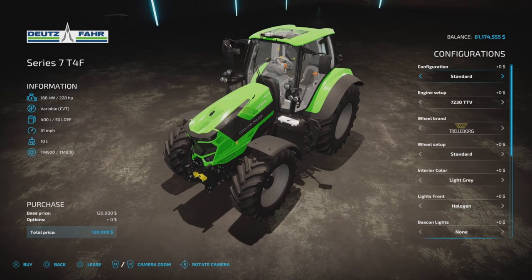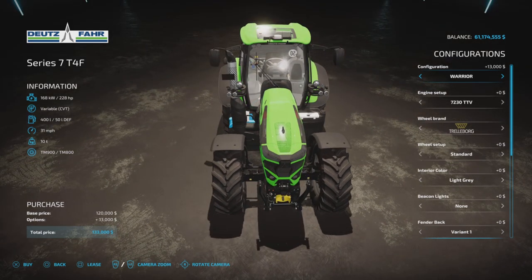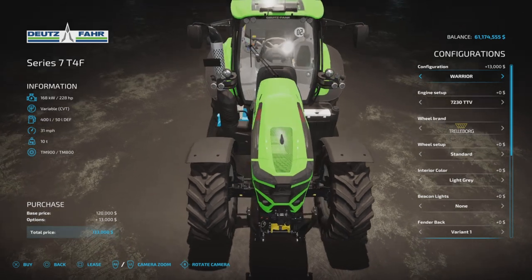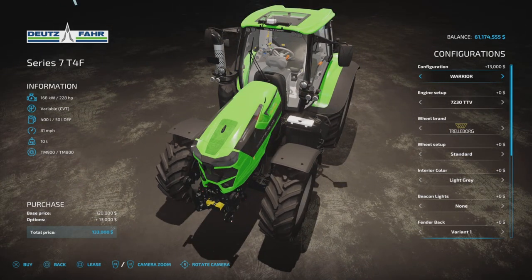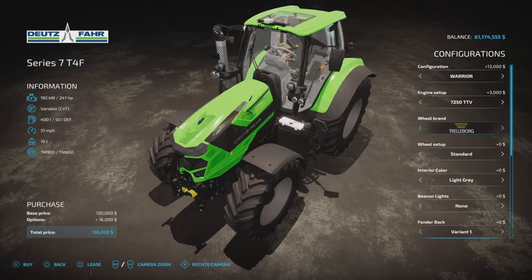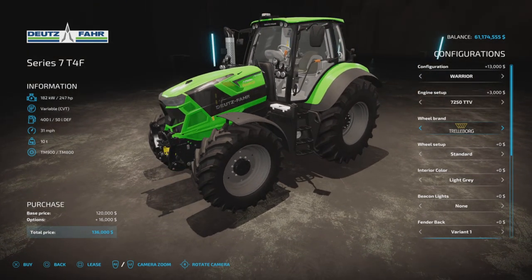Configuration options are Standard or Warrior. The Warrior version gives a few different things — it's $13,000 more, and you don't even get more horsepower. We're going to go with the Warrior version because we do get a couple of other options when we choose that option.